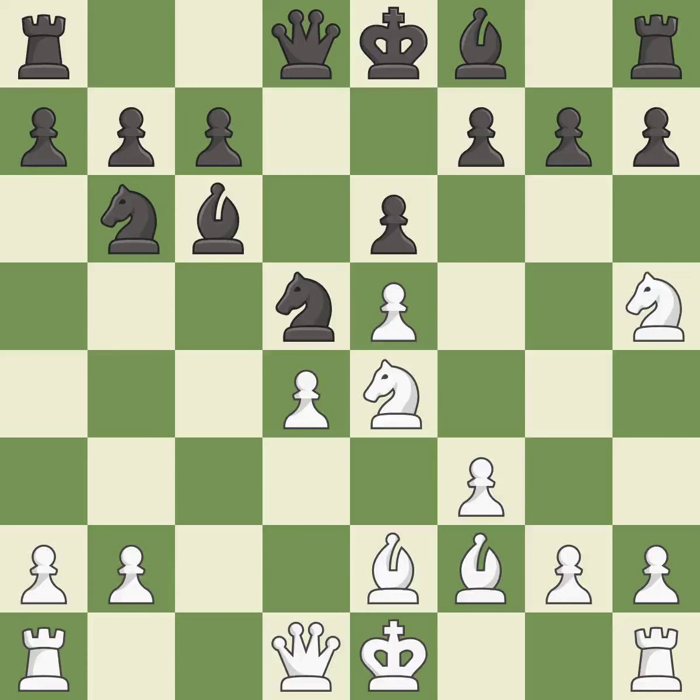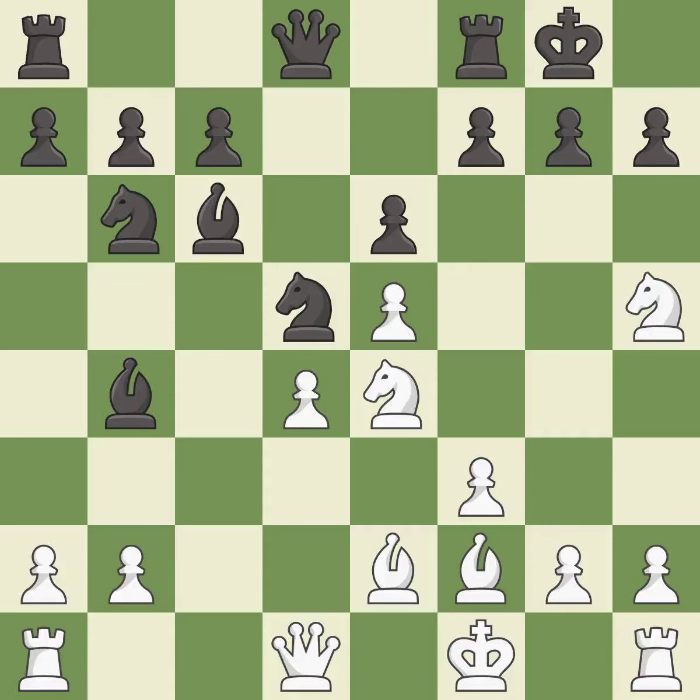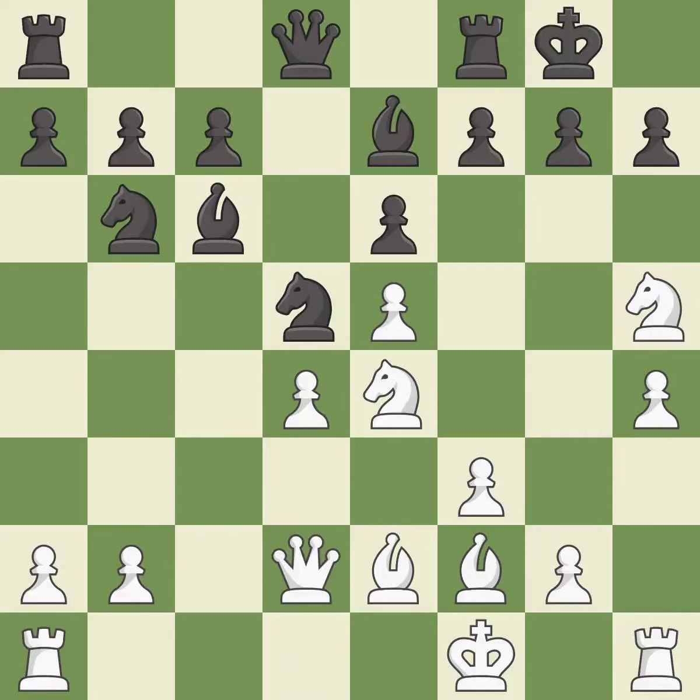This activates a bishop by developing it off of its starting square. It is best. This steps away from the checking bishop. It is best. This ignores a better way to defend a pawn that was under attack — it is an inaccuracy. This activates a queen by developing it off of its starting square. It is best.